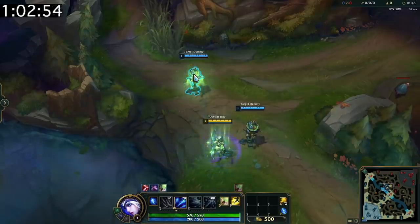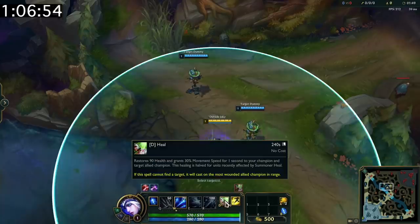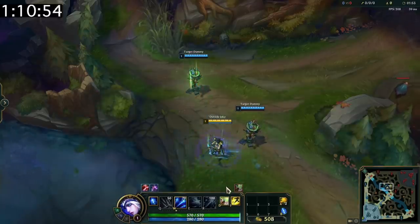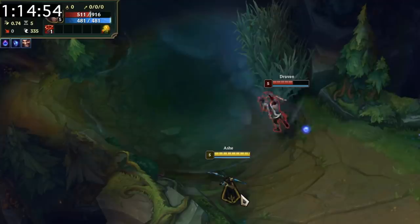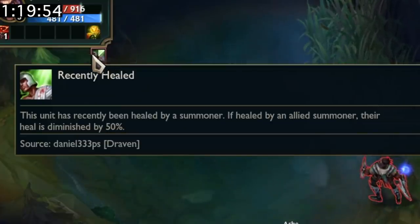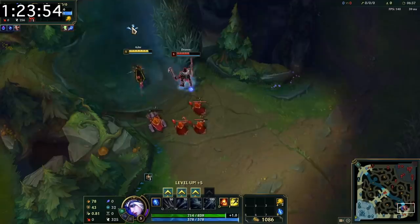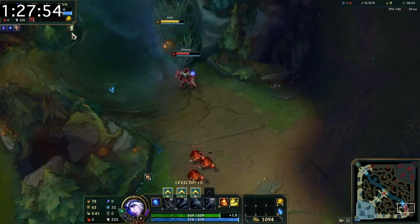Did you know that Heal is actually a targeted ability? Heal can affect 2 people, but you can also hover your mouse over the specific ally you want to heal when using it. If no one is under the cursor, it'll just heal the lowest ally in range as usual. Heal has an after-effect, meaning champions who are healed receive a debuff for 35 seconds that decreases the effectiveness of additional heals. If you're unsure if the enemy used Heal, you can left-click them and see if they have the debuff.